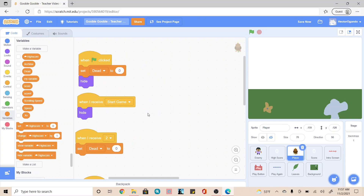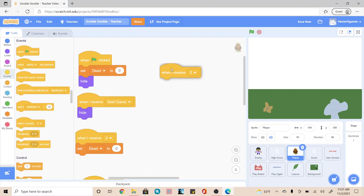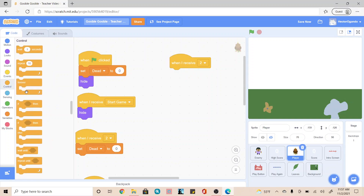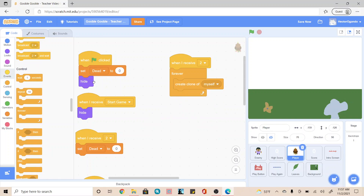After that, I'm going to go back into our yellow events tab for when I receive 2. We're going to go into control and we're going to forever create a clone of myself. And we're going to add a wait underneath that for 0.1.